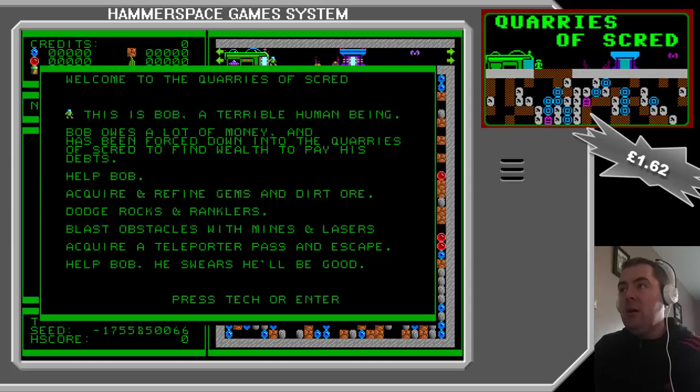So you are — this is Bob, a terrible human being. Bob owes a lot of money and has been forced down into the Quarries of Scred to find wealth to pay his debts. Help Bob acquire and refine gems and dirt ore, dodge rocks and rattlers, blast obstacles with mines and lasers, acquire a teleporter pass and escape. Help Bob — he swears he'll be good.